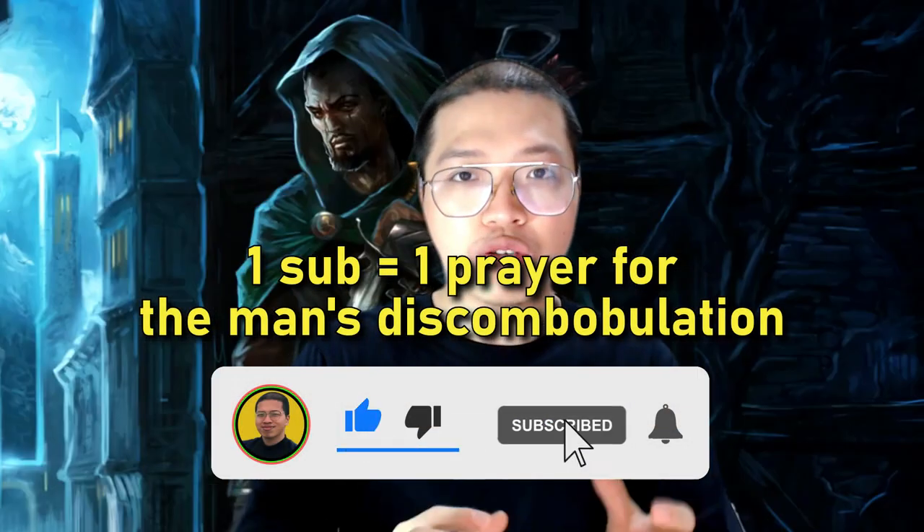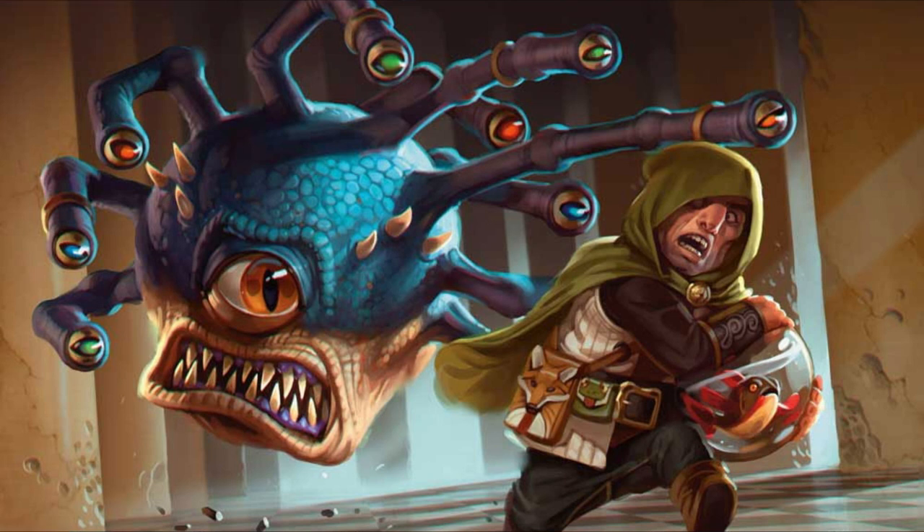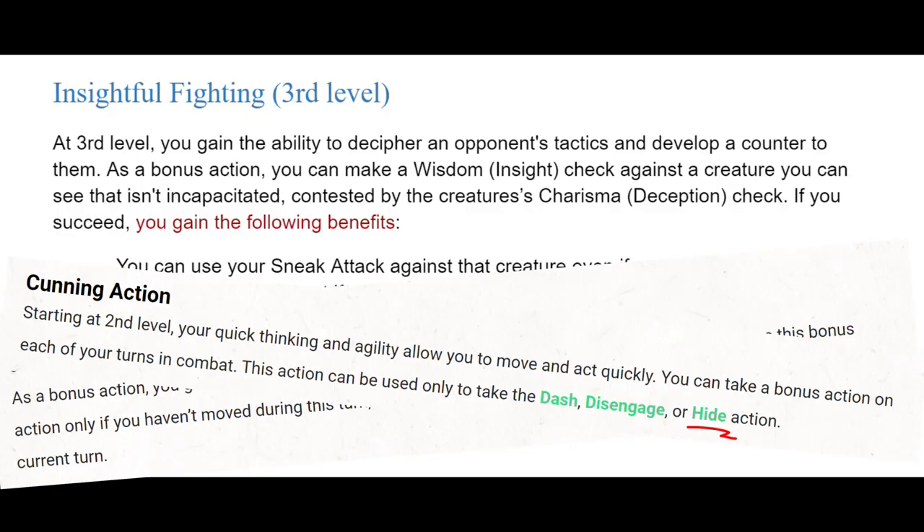A +1 or +2 boost to all saving throws that a particular creature forces the Inquisitive Rogue to make is broadly useful and applicable in many situations. But it's only against one creature, so we have to pick wisely. In some battles it's easy to know which to pick — the big one, or the only one. But when there are many enemies, that ability is not very useful. What I did with Insightful Fighting is make it a little better at the melee niche and give it a new niche: a saving throw boost. Now it no longer has to compete as much with Steady Aim or hiding.